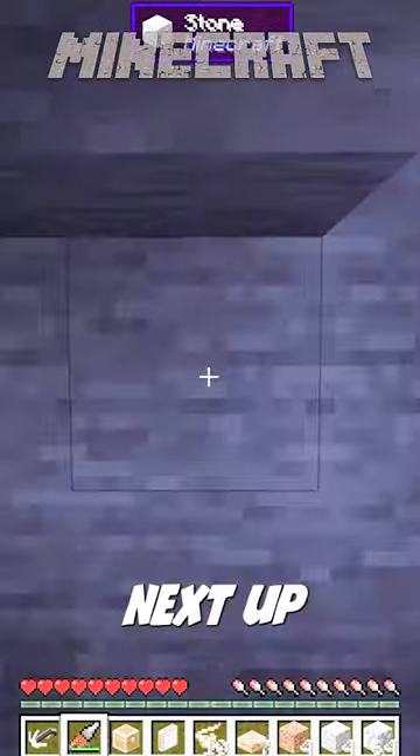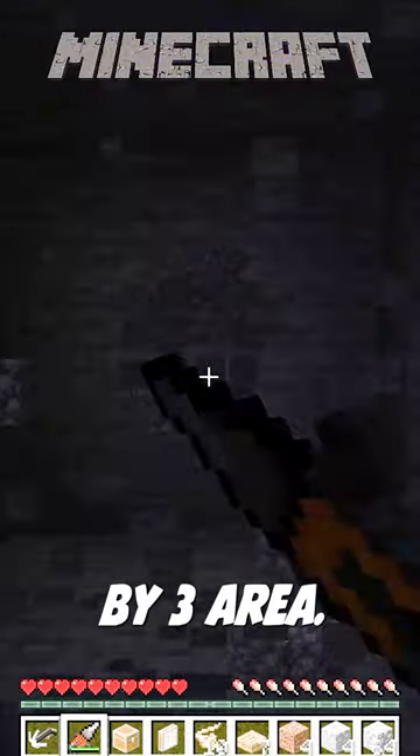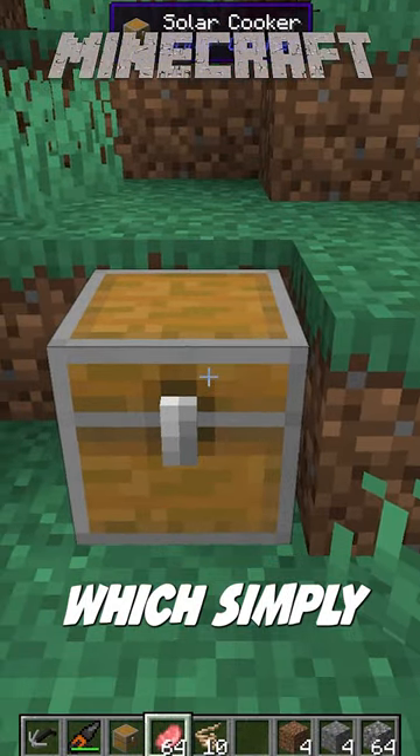Next up is the Simple Drills mod, and as you can see, you can mine away to your heart's content in a three-by-three area. Then we have the Solar Cooker mod.